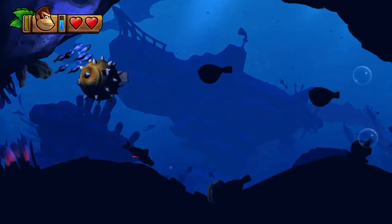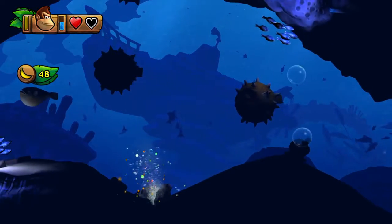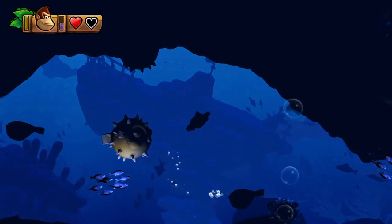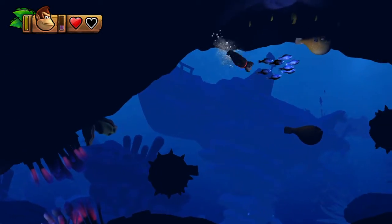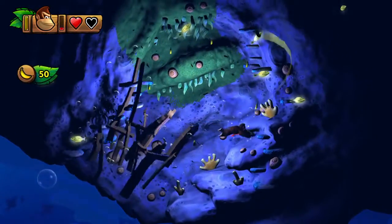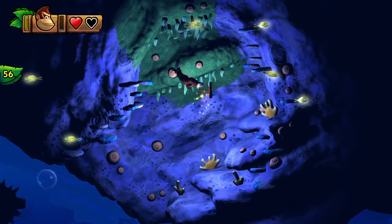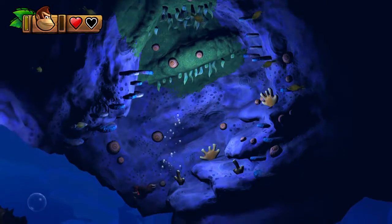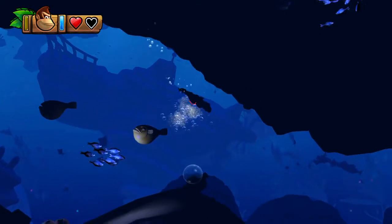You see this clam right here? I could bust my ass off trying to get this clam, and it's just a couple bananas. But that's not what I'm talking about — that was obvious. What I'm talking about is hidden stuff like up there. Over here is actually something you do need to get, but this is like properly hidden.